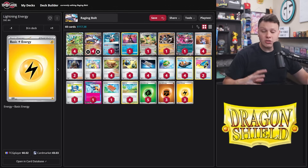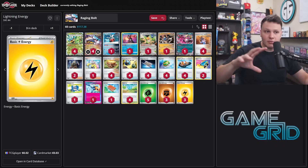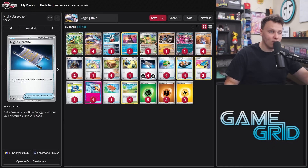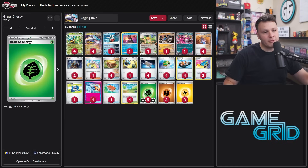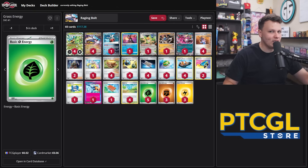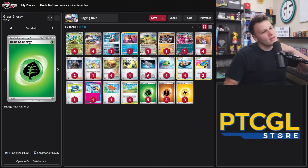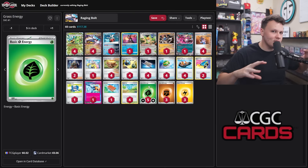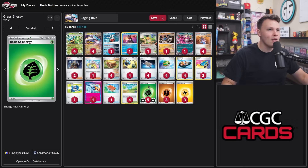I started with four Pokey Gear and no Trekking Shoes, but worked my way to four Trekking Shoes and one Pokey Gear. I'd like to up the Pokey Gear count by one or two if I can find room. For energy, I don't think we can go lower than three Lightning or three Fighting — too important for potentially building two energy on two Raging Bolts. I brought it down to six Grass, and with four Night Stretcher and four Retrieval that's felt fine. Five Grass has felt comfortable — I don't think going to four is right.